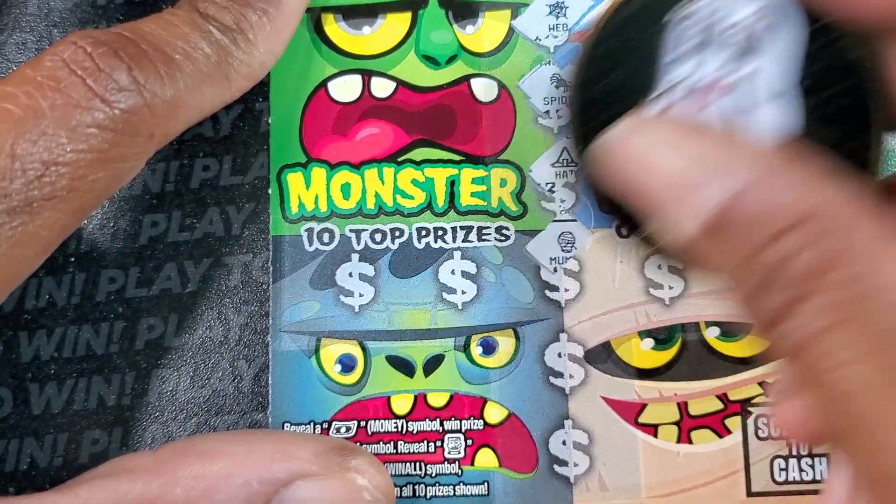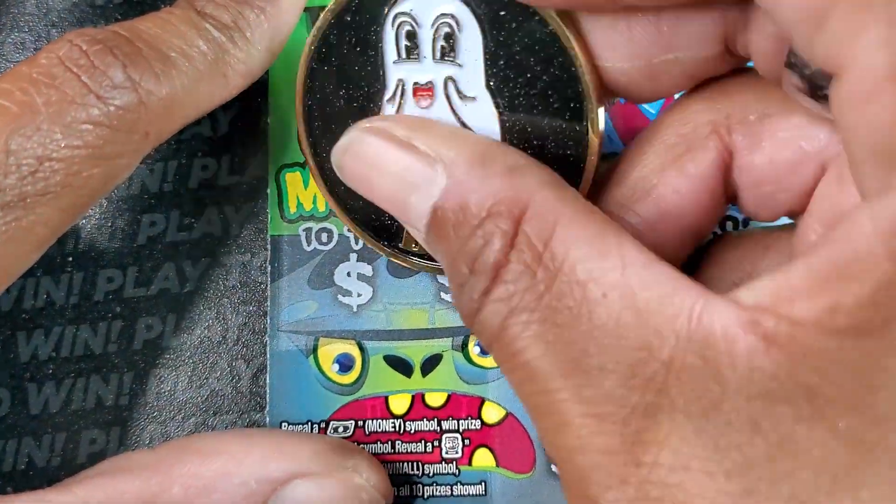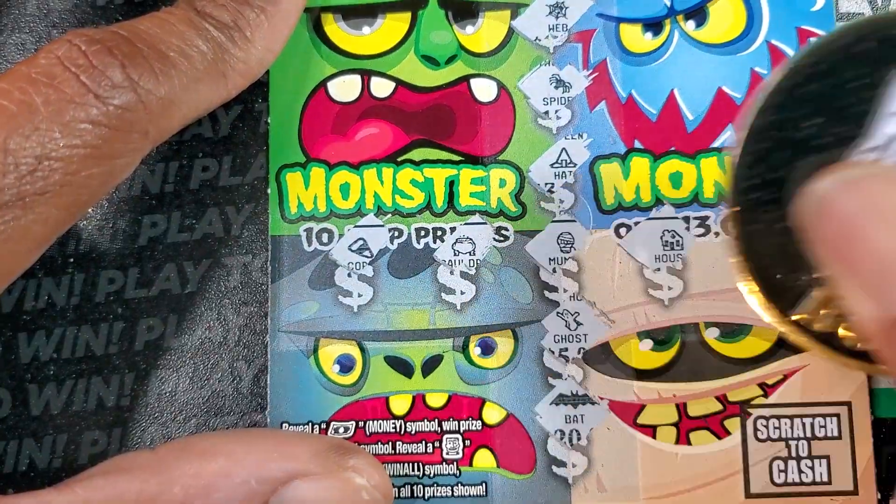Creepy webs, spider, hat, mummy, cauldron, candy corn, and a bat. Nothing on the first ticket.